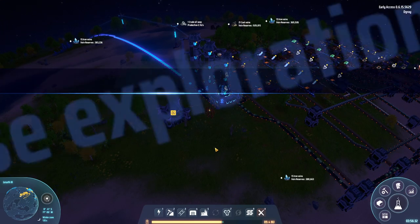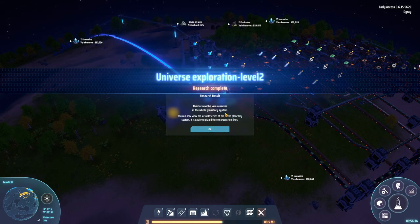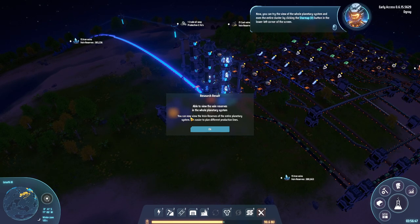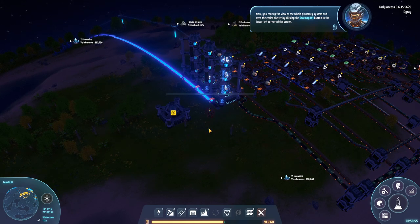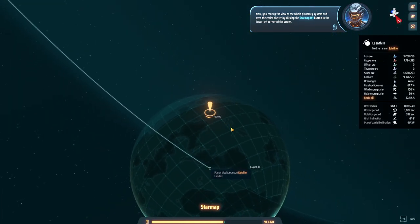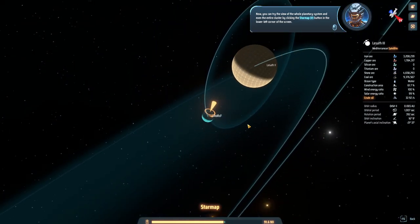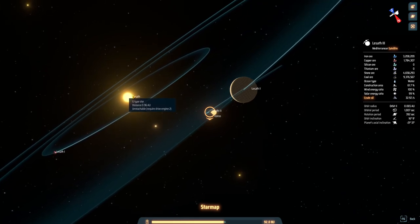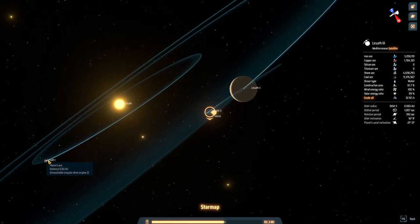Greetings and welcome to Dyson Sphere Program. I'm Degree and today we continue our Let's Play where our last episode got the science of running, which just resulted in another thing being researched. This is the planetary view — the planetary system. So now we can see things in the whole system in the left corner of the screen. Press V to go into the planetary system. This is a star map; this is where we're at. It seems we are about one U away around our neighboring star.